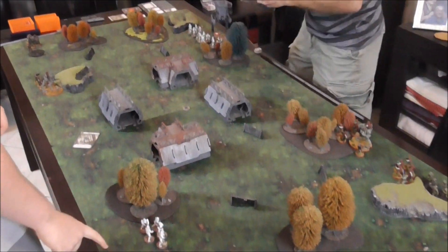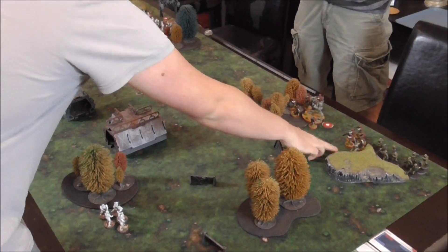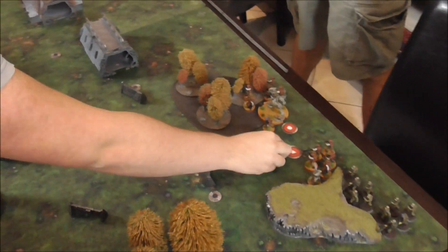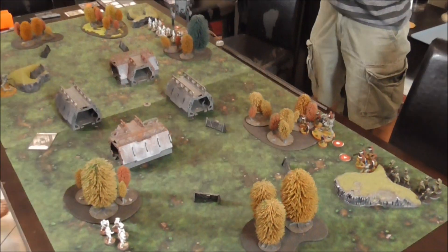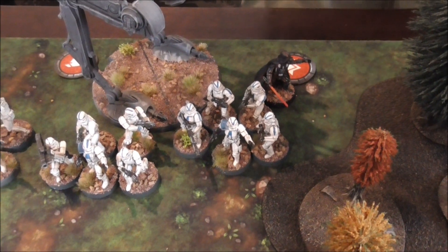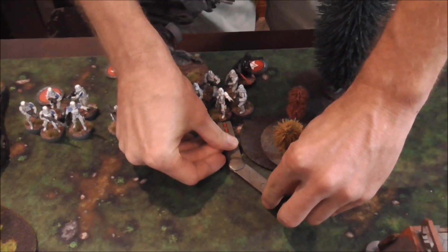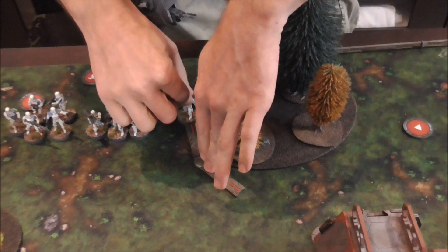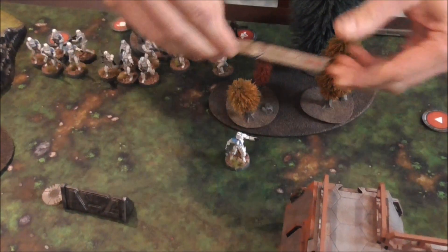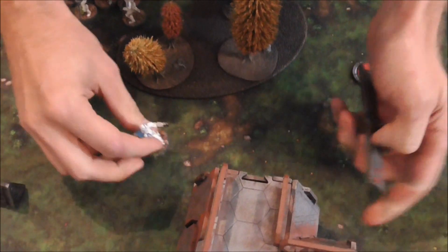That doesn't matter, does it? Well it does, because you're out of command range. So we're going to assign the AT-ST here, we're going to assign Luke, and then we're going to assign this Trooper Squad. I'll take a random one off the stack, which has to be a trooper. So from the Squad Leader, we're going to move, move - partial move up to the token.